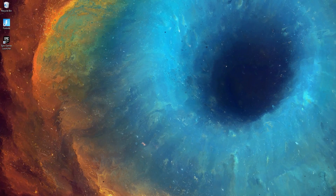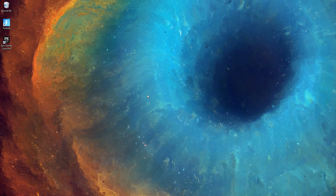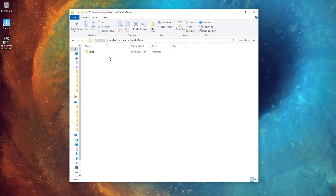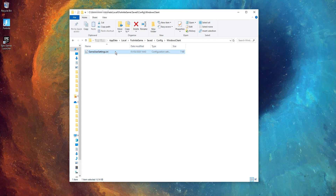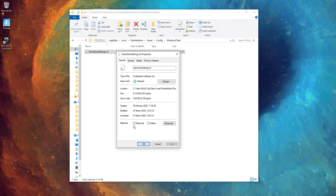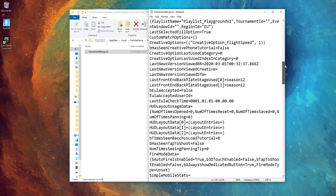The first thing you want to do is head over to your Windows desktop and press the Windows key and R at the same time. This will open the Run box. In here, type in %localappdata% and press OK. Then open Fortnite > Game > Saved > Config > WindowsClient. In here, find the GameUserSettings config file, right-click on it, open its properties, and untick the read-only box. Close the properties, then right-click the GameUserSettings config file again and click Edit.